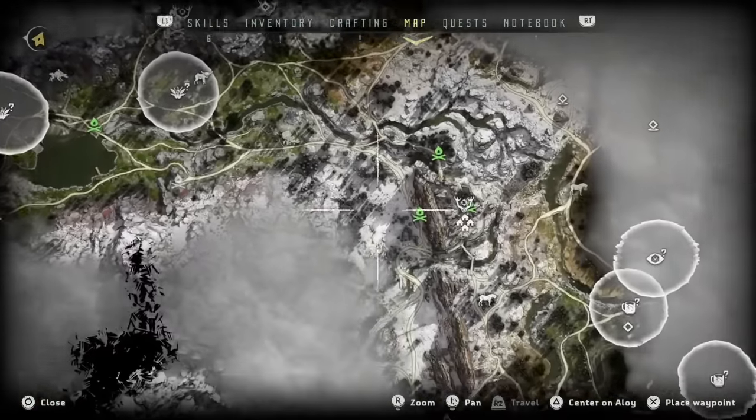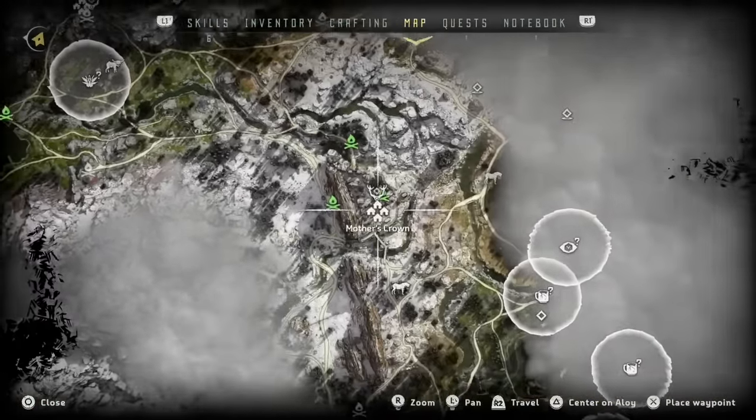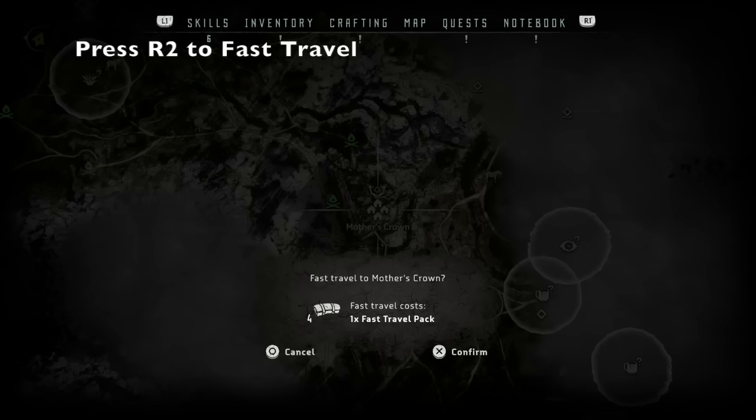Once you have your fast travel packs, go ahead and open your map, then choose any campfire or any location that you've previously discovered. Select it and it'll give you an option to fast travel — it'll show you how many travel packs you have. Press X to confirm and you're good to go.